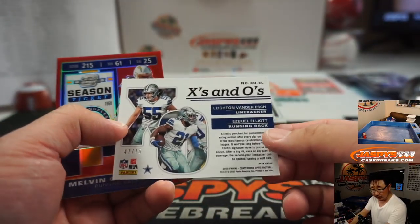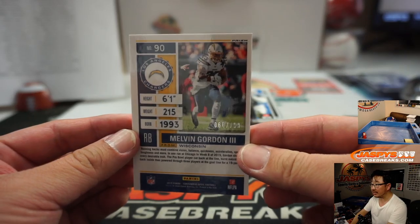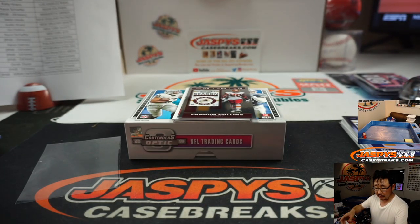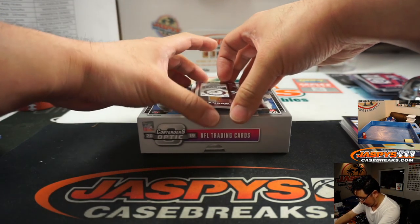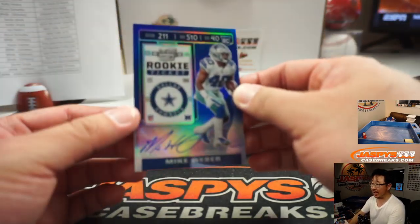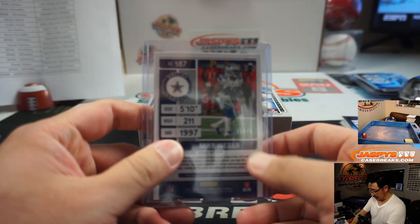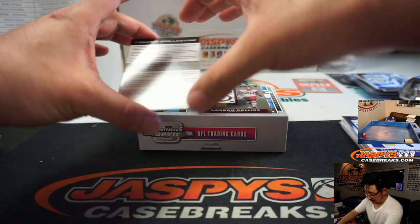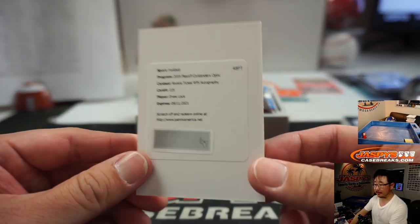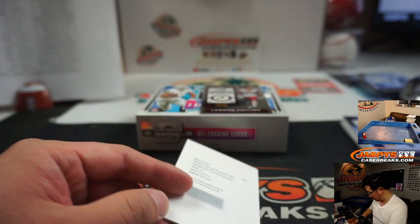We got Leighton Van Der Esch, X's and O's, Cowboys seven — that'll be for Ryan Shackleton. Melvin Gordon, 60 out of 199 — that will be for Aaron Salinas and the Chargers. And the last two autographs in Pick Your Team 30: Mike Weber, rookie ticket auto for Dallas — that's going to be for the Dallas number block, and Dallas five is Ryan Shackleton. And then the redemption is going to be Drew Locke — that goes to Denver zero. Greg Spicer has Denver zero. Nice.